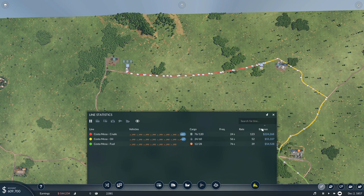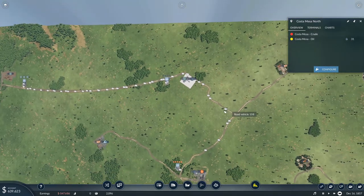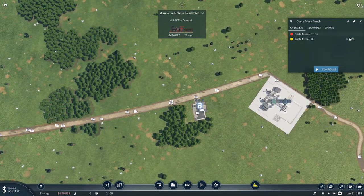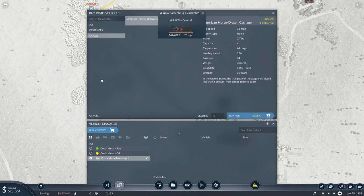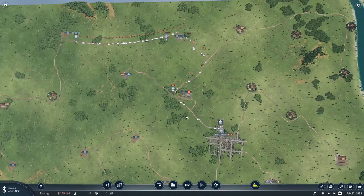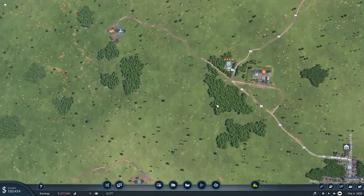Taking a look at the oil portion of this route — the second leg — we've got plenty of demand. We can actually use a little bit more here, maybe a few more vehicles to keep this running. We've got 30 and 20 on those routes. We can afford some additional ones, so let's go ahead and expand. We'll put five more out here on Costa Mesa oil, just trying to keep that flow as consistent as we can get it while keeping an eye out for the supply that we have.